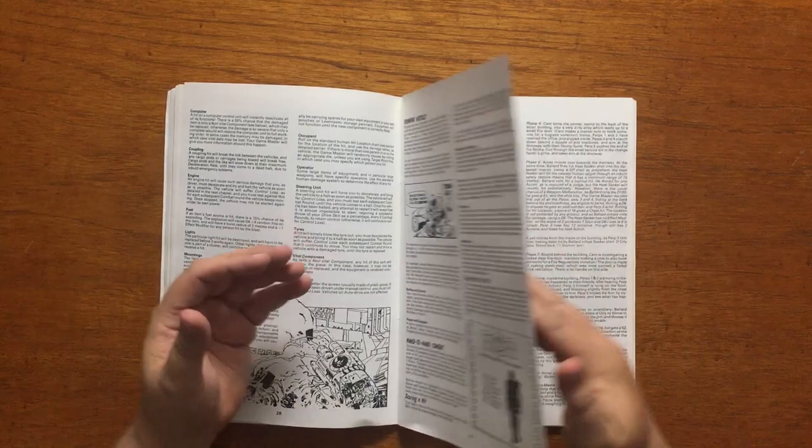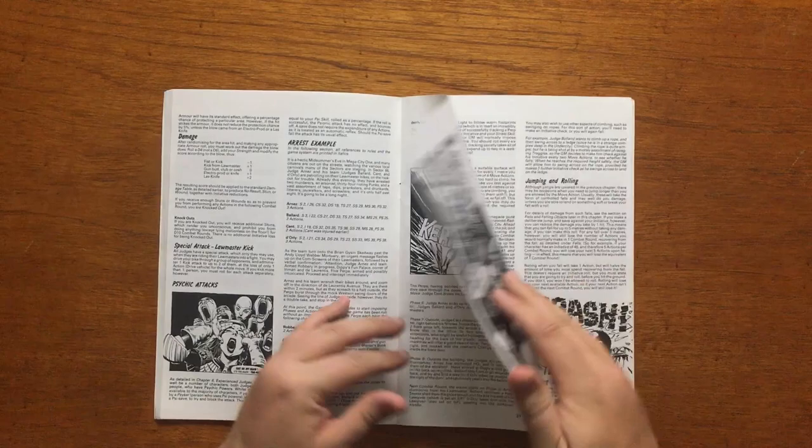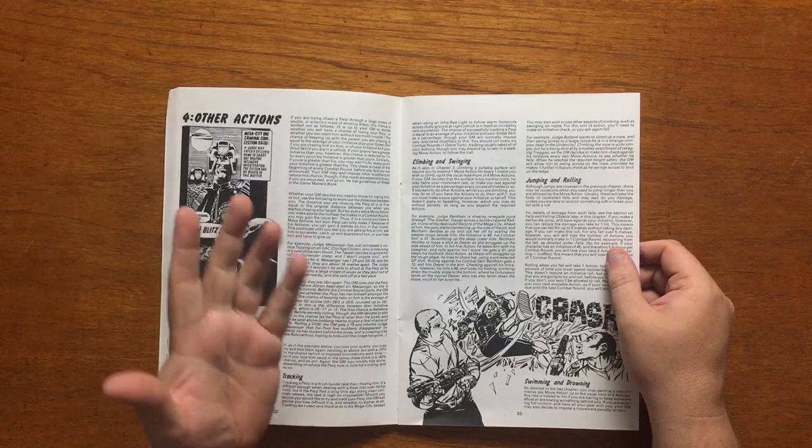Also covered is firing on vehicles and even Dredd's famous Lawmaster Kick. All of the examples are things you've seen in the comics, and things you would expect to be able to do in Mega City 1. They also go on to give a really good detailed example of an arrest.